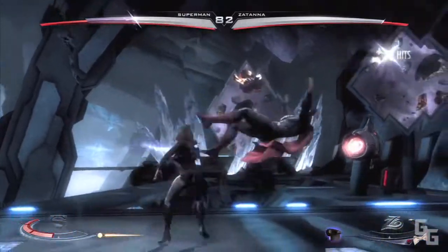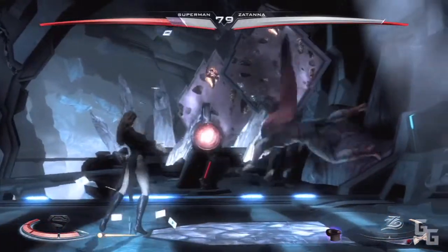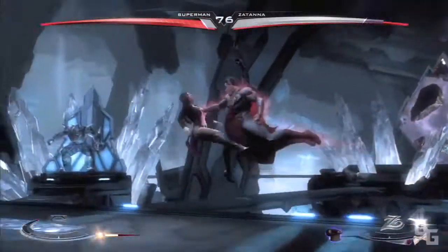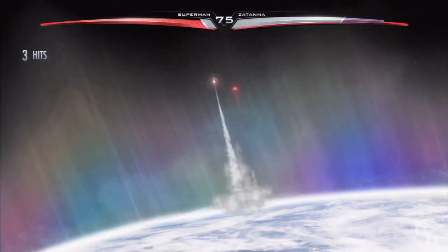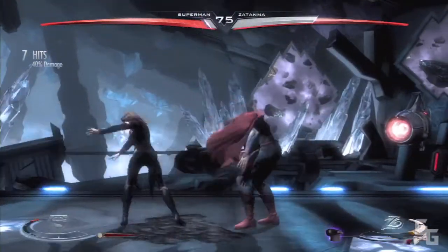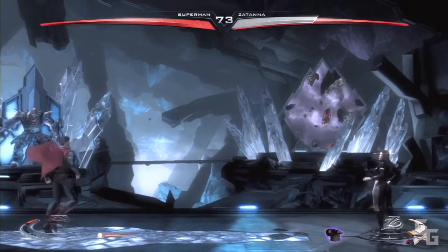I also have her set to very hard, and I was actually holding my own against Zatanna for a while, but then obviously you can see I absolutely get obliterated right here. Zatanna's a really powerful character — her super move's great, her character move is cool although I have yet to master it. And all her special moves like Flame Kiss, those are sick.